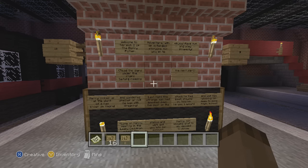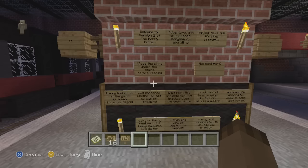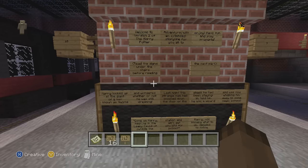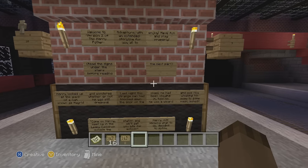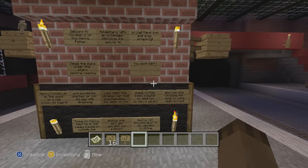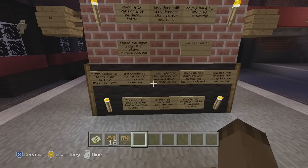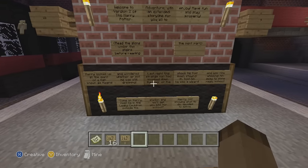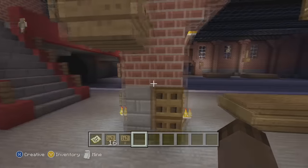It says: 'Welcome to version 2 of the Harry Potter adventure with an extended storyline for all of you to enjoy. Have fun and play properly — read the signs under the stairs before reading the next part.' Harry looked up at the giant of a man known as Hagrid and wondered whether he was still dreaming. Last night the strange man had knocked down the door of the shack, told him he was a wizard, and was now whisking him away to some magic school. 'Come on Harry, meet me in the Leaky Cauldron outside the station and we'll get you bits for school.'